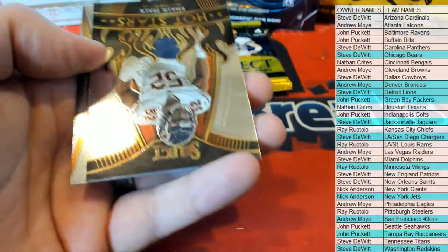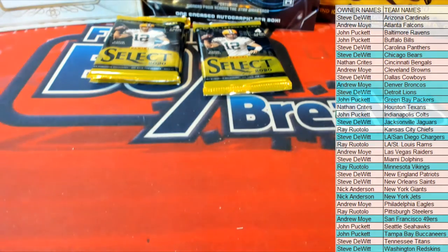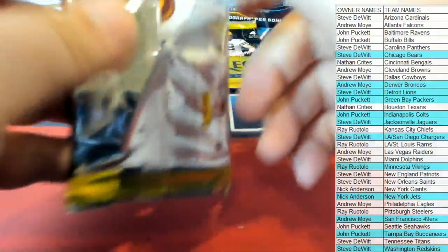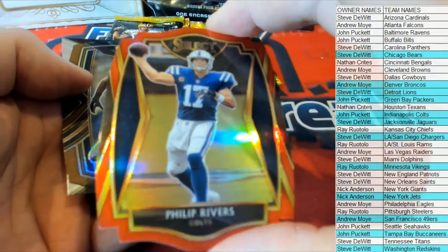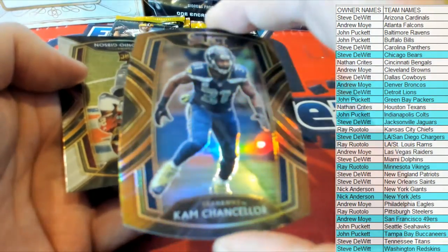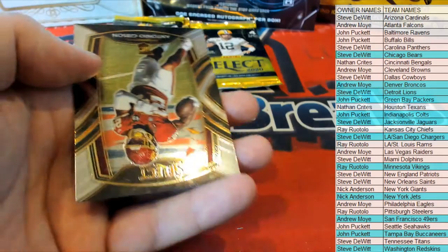Nick Chubb. Melvin Gordon red shield for the Broncos — Andrew. Khalil Mack, hot stars. Rodrigo — premiere, kicker's getting some love! That'll go out to John P. Nice Sidney Jones golden right there for Washington. Philip Rivers — nice one there for the Colts. And Cam Chancellor, local athlete mojo — 38 of 355, Seattle, that's John P.